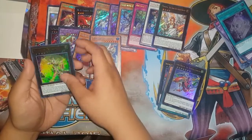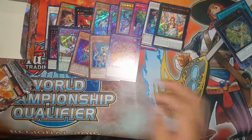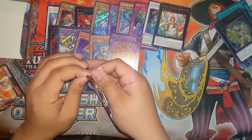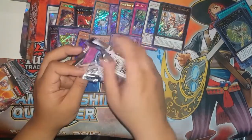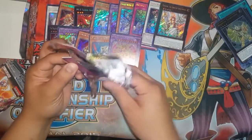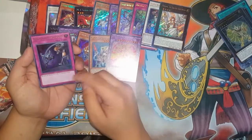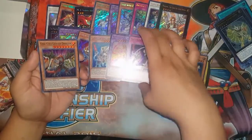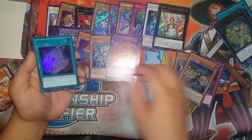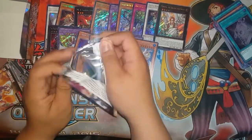Bujintei Tsukuyomi. Destiny Hero Dystopia — oh, this is the guy on the box! So we got everyone in the cover already. They should have had Minerva in the cover — that would have been better. A Different Dimension Ground — just needed a reprint, I picked this up for a dollar at a store. Odd-Eyes Lancer Dragon. Spellbook of Secrets. And a second Abyss-Tainment — oh my god, I'm seeing doubles. A double Abyss-Tainment. Hopefully I can get a double Minerva!